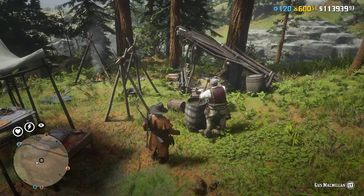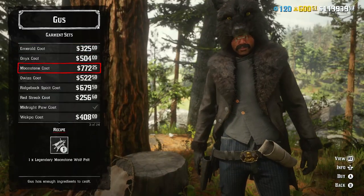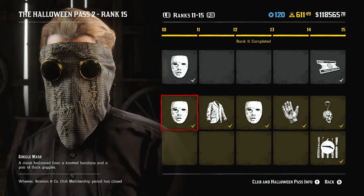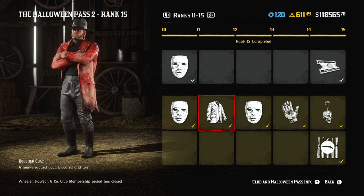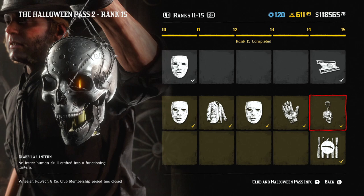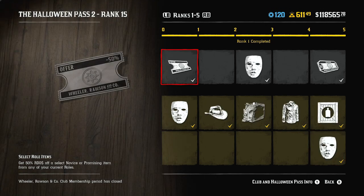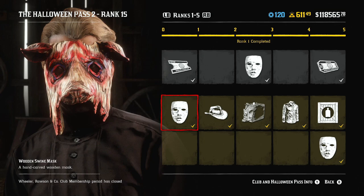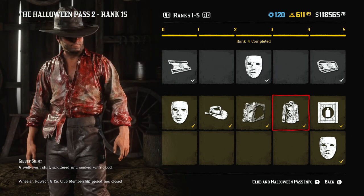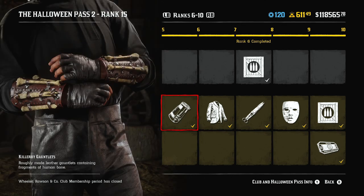It's also possible that Rockstar is not planning to bring back any Outlaw Passes for a long time. Maybe their plan is to wait until October 2023 and then bring back Halloween Pass 2 again — for many players it will feel like completely new content. You might say that's an extremely lazy plan, but it's exactly what happened this year: the previous pass was Halloween Pass 2 in October 2021, and the next pass was also Halloween Pass 2. So removing information about the last Outlaw Pass will help them fool some beginners in 2023 and make it look like new content.